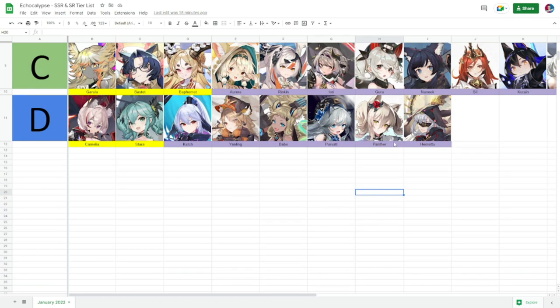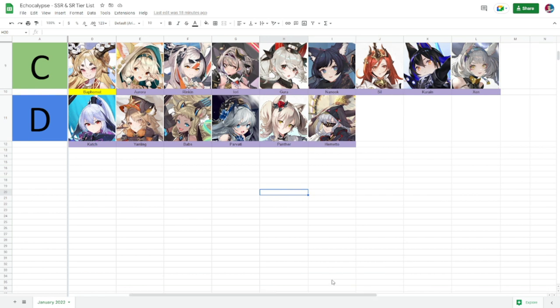Let's take a look at Tier C. We'll start with Aurora, Rinkin, and Iori — these three are your substitute healers. If you don't have Iriri or Dina, Aurora and Rinkin would be your healers. They're not as good as Iriri; some of them have shields but they aren't as efficient. Next is Gura.